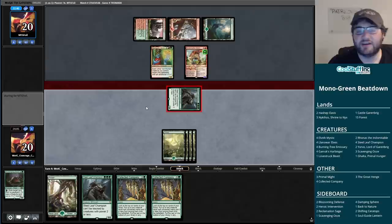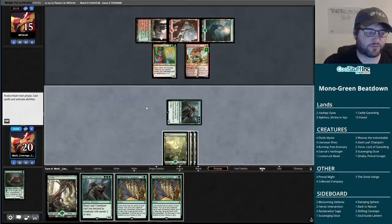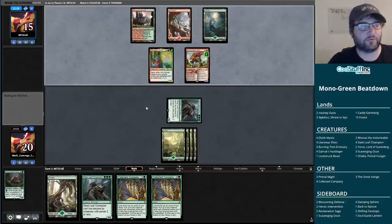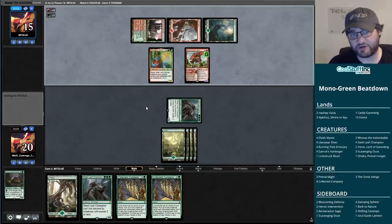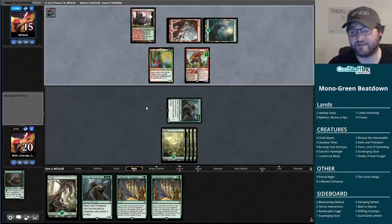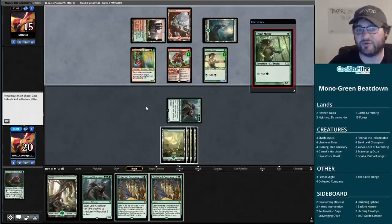I think we want to be the beatdown here. Our opponent missed on their fourth land, so that works out for us, but their hand is all gas. If the game lasts another six or seven turns, they're probably going to have more resources than we do. However, because Collected Company is instant speed, we can put our opponent to tough choices. They didn't block with the Bonecrusher Giant, so they're at fifteen, and without a fourth land, if we hit a nice Collected Company - a Yorvo, something like that - we're going to swing for quite a bit.